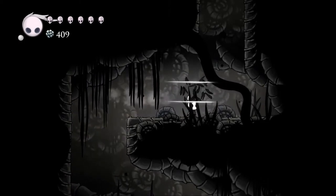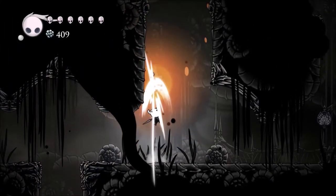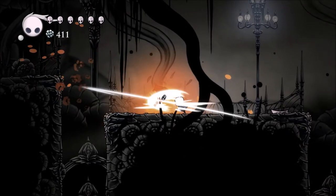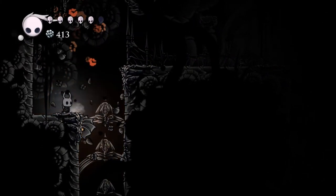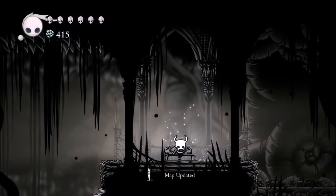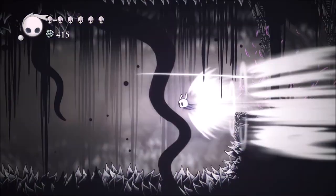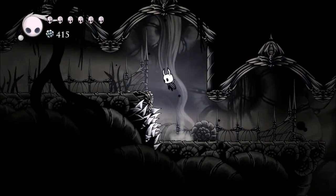I'm going to head back to the bench and head in that direction now. So yeah, we found the Ancient Basin — new area. I was hoping we could buy the simple key, but I guess we can't. I don't know how we're going to get that back then. I think I already bought it. It was that place with the singing lady or whatever. I think we've already been there though. I almost hit spikes there.